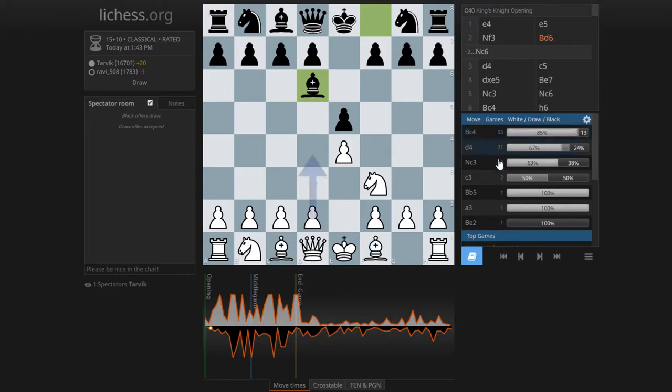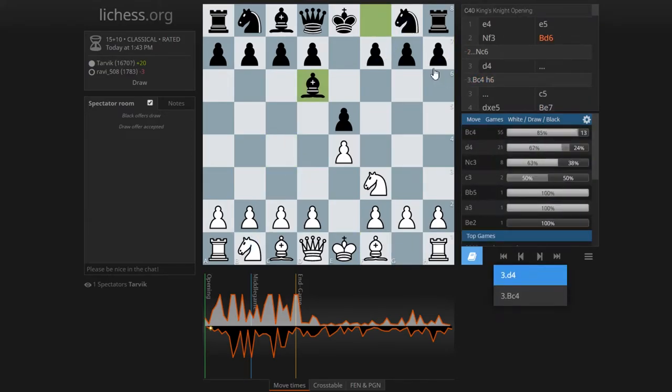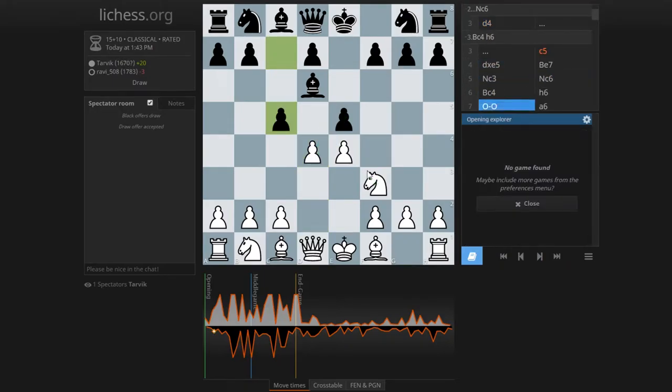Now we can forget the opening book — the numbers are too small and not really representative. The top move would be bishop c4, probably preparing an attack right away and also preventing a kind of Fried Liver attack idea. But I played d4, attacking the pawn another time — it's only defended once. I thought he would maybe play the queen to e7. I didn't think he would just take my pawn, which would force me to take back — that's actually the top move here. But he attacked it with c4.